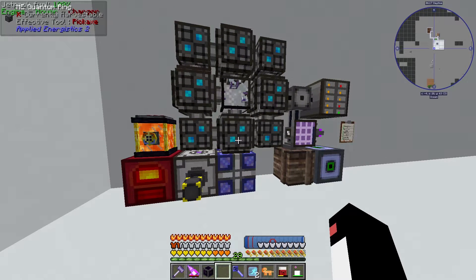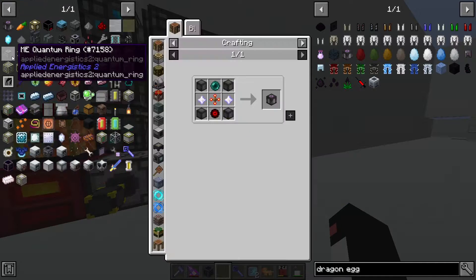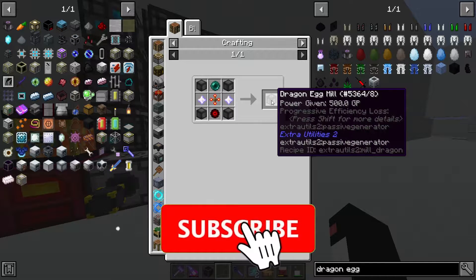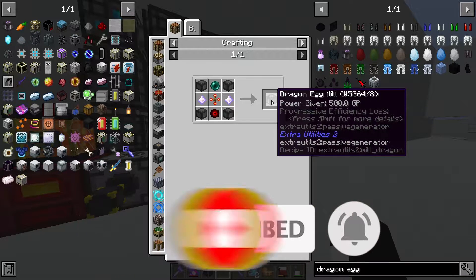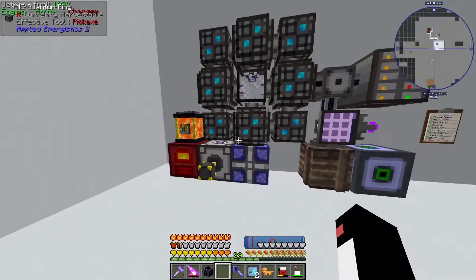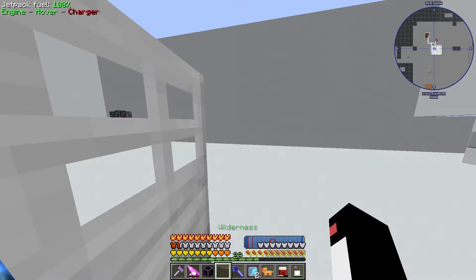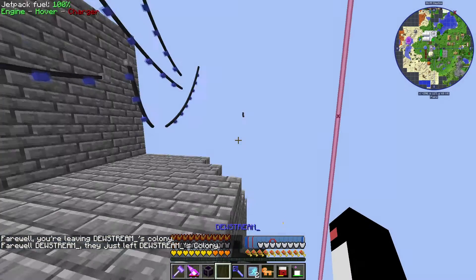Hello everyone and welcome back to MC Eternal. As you can see we are in the single player world. This episode I have two plans. The first plan is I would like to go and set up a dragon egg mill. I'll go and show you the current grid power setup so you can have a bit of context as to what we're doing and how it all works.